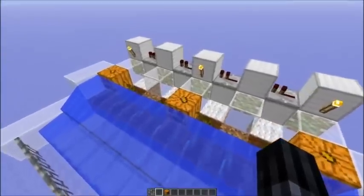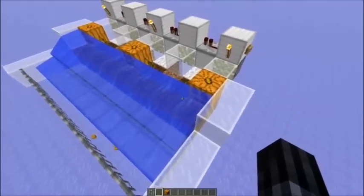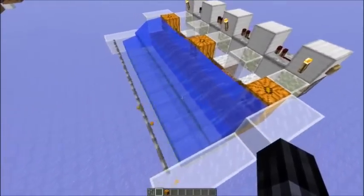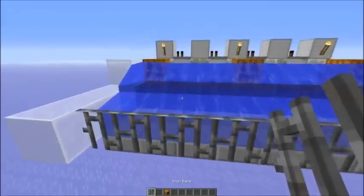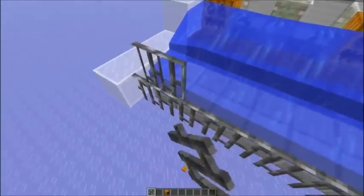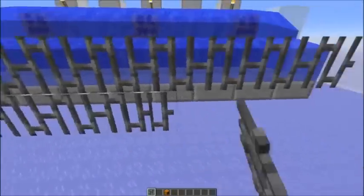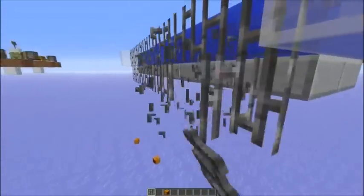This farm is really easy to build and easily expandable. The only thing that's missing at the moment is a clock that would activate the pistons. What's noteworthy is that I use slabs here, because if you would stack it on top of each other, you would need a wall of iron bars to stop the flowing water. And slabs don't connect to iron bars, so that's why I use them there.